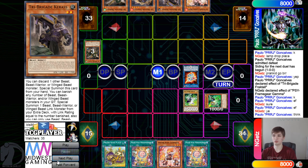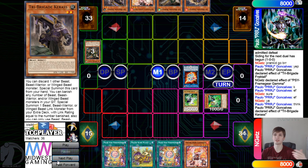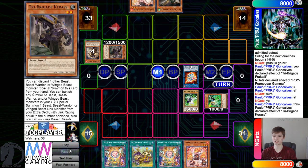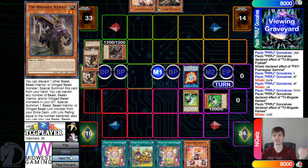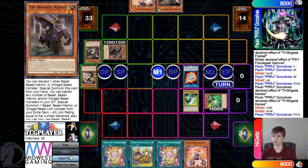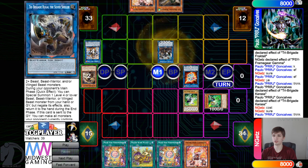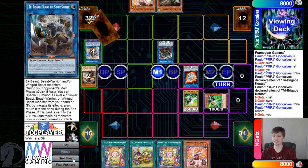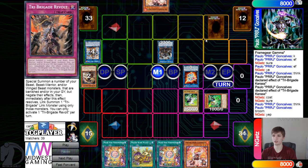They activate Karaz effect, getting rid of Fractal, summon out — Karaz effect banishes two — go for Bear Bloom. Get rid of those, go for Silver. Bear Bloom effect grabs Revolt and puts back Nervo. Set and pass.